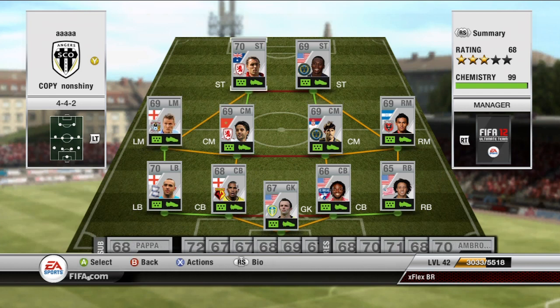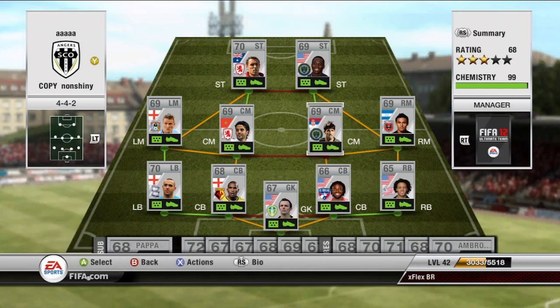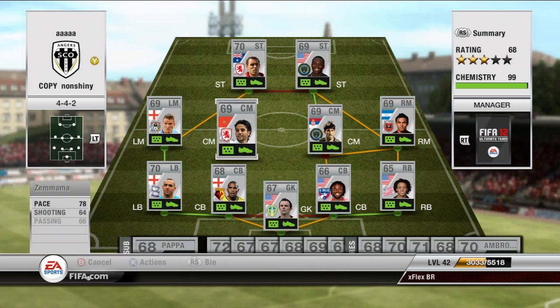We have Paulnovich — really good balanced stats, lots of 70s, and 4-star skills as well. By the way, almost all of these guys are below 1,000 coins so you shouldn't have a problem building this squad if you want. Except for a few like Paulnovich, who is a CAM that I had to convert to CM for about 2,000 coins — but everybody already in the right position was below 1,000 coins.